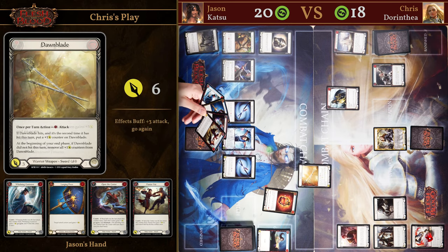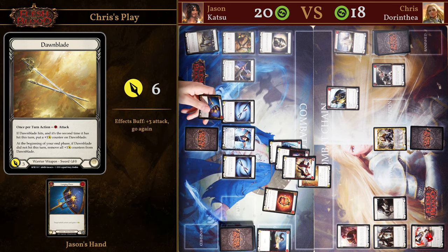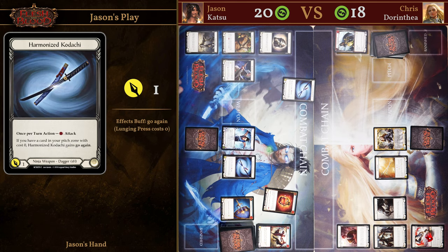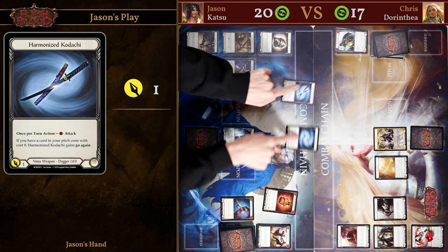Chris does a Driving Blade and attacks with Dawnblade, which threatens another attack as well as six damage. Looking at my hand I do not have a very powerful hand, so I want to be looking to block with a lot of cards. We're blocking for nine here even though it attacks only for six — the most likely pump from Chris is going to be three, so we wanted to block an extra three since we're not going to be using the extra card for much damage anyway. On my turn I'm just going to be attacking with the two daggers. We're not in a rush to do damage as long as we're not letting Chris grow his Dawnblade and we're not taking much damage.